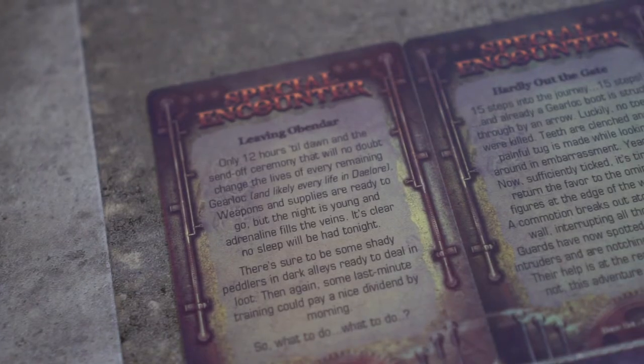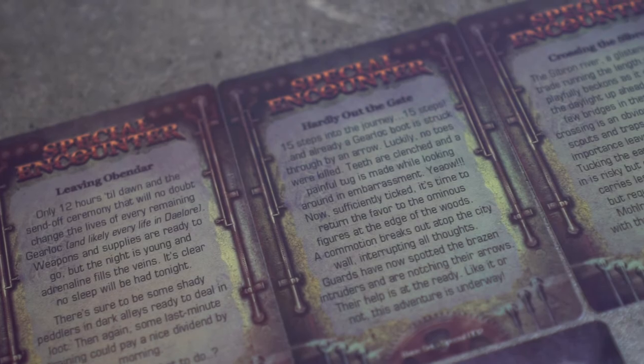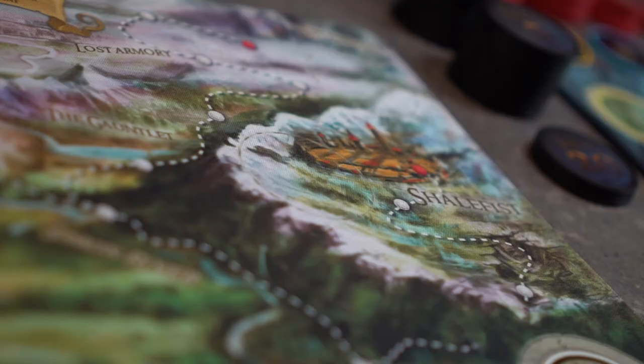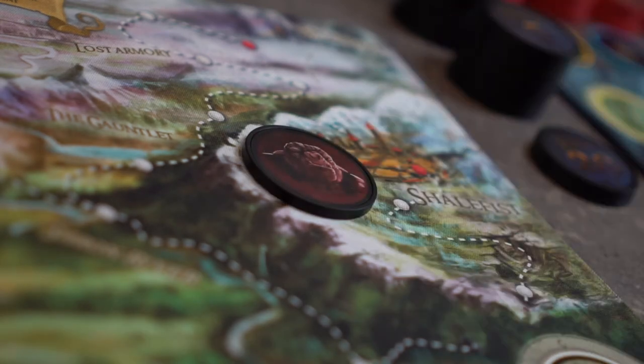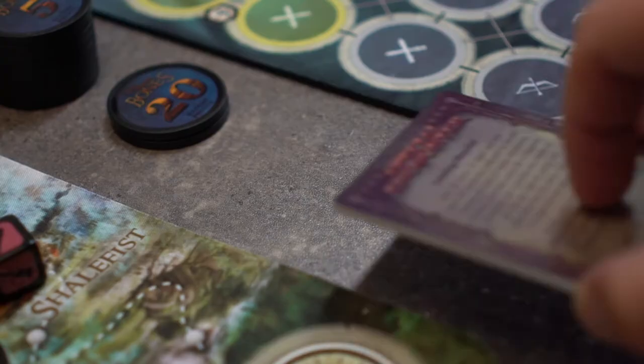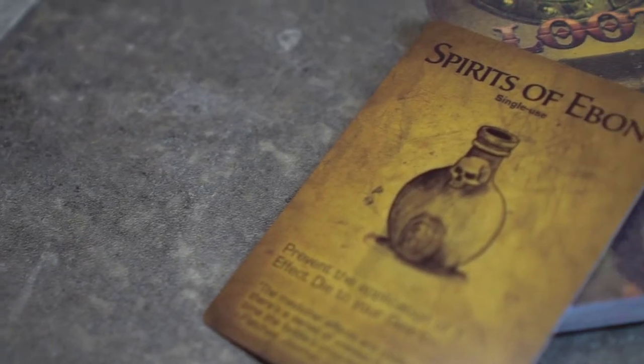We will now take the special encounter cards one through three and place them on top of our encounter deck, with special encounter one being the topmost card. At Shellfist we can place Nam's chip and die — that's where we will be facing him. In between the adventure map and the battle mat we can place our encounter deck.